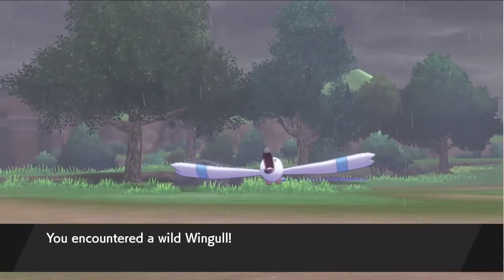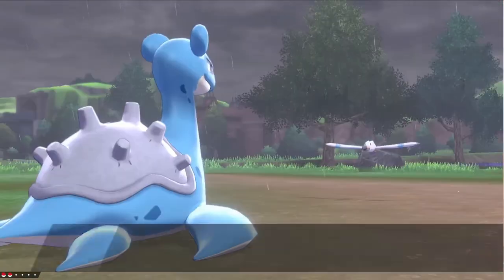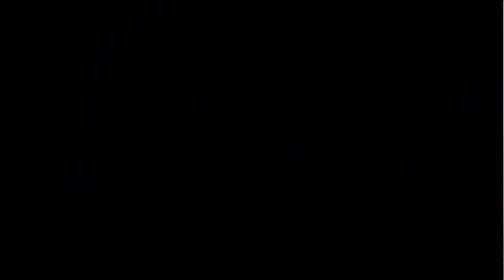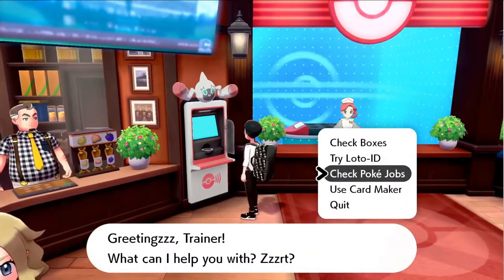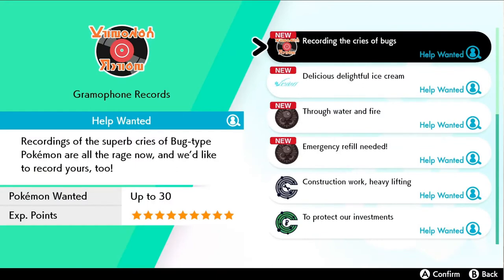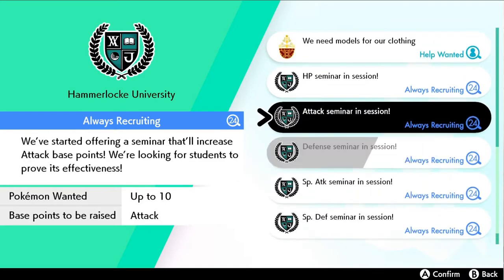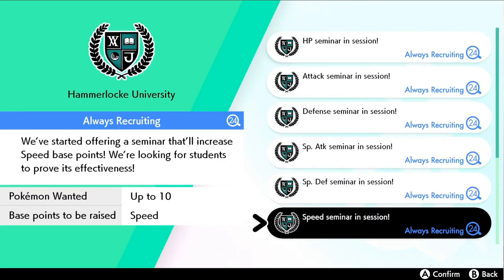Step number 4, you're going to want to put the EV spread to work. Once you build your Pokemon's moveset and decide how you're going to EV train your Pokemon, it's time to start the EV training process. There are 3 methods you can utilize. The easiest method for me is Pokejobs. In your PC, you will see an option listed as Pokejobs, where you can send your Pokemon to do a specific task and earn EXP points. The jobs I'm looking at in particular are those that give you EVs. Each job provides EVs in HP, Attack, Defense, Special Attack, Special Defense, and Speed.